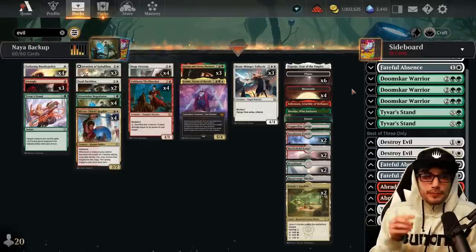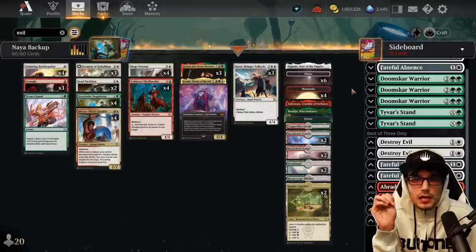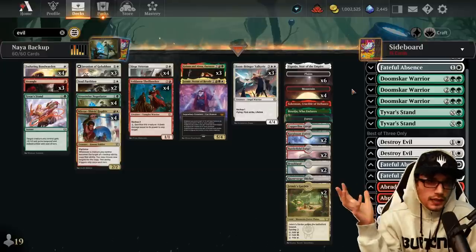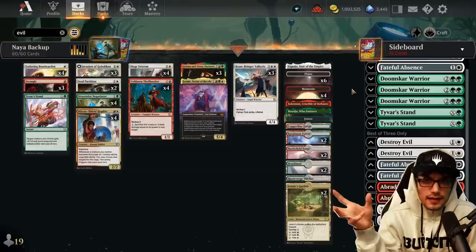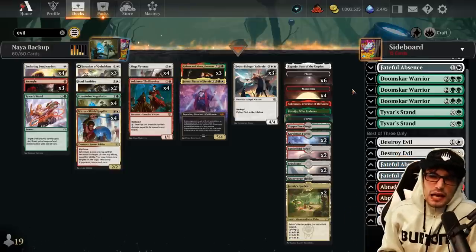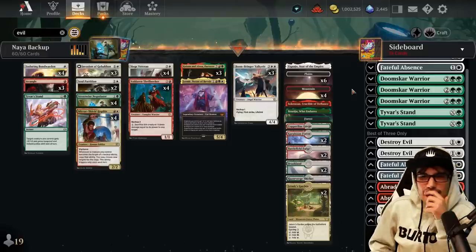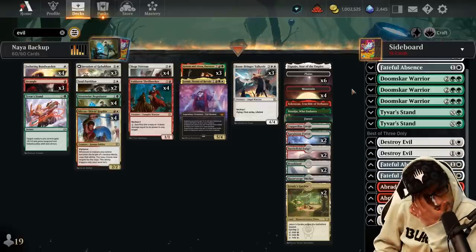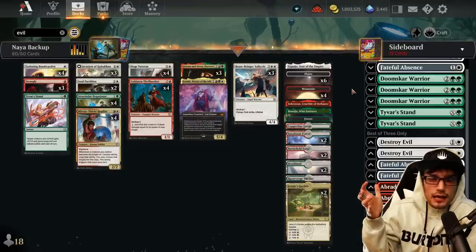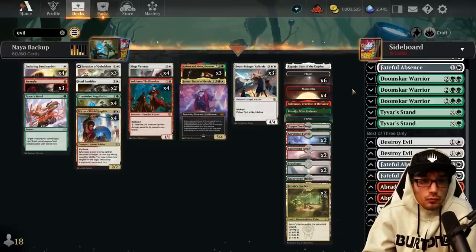Naya Backup seems very powerful right now but maybe a little bit weaker than we'd like — a little flimsy. Maybe a little more protection; dare I say Scravelmite enters the arena? It's phenomenal for protecting your things. We could run four Gobakhan Invasions and maybe an additional Tyvar's Stand. The power level of the deck seems really high. Maybe Jetmir could get cut since we're not necessarily going nine creatures wide. I do like Trample at six and Vigilance at three. I love the Backup deck — I was let down when I saw how few Backup cards there were, but it works really well.